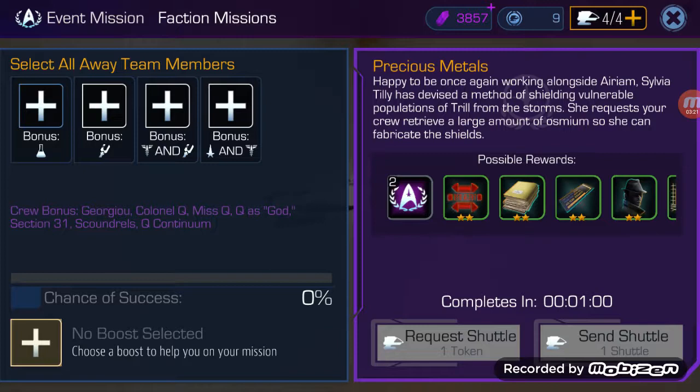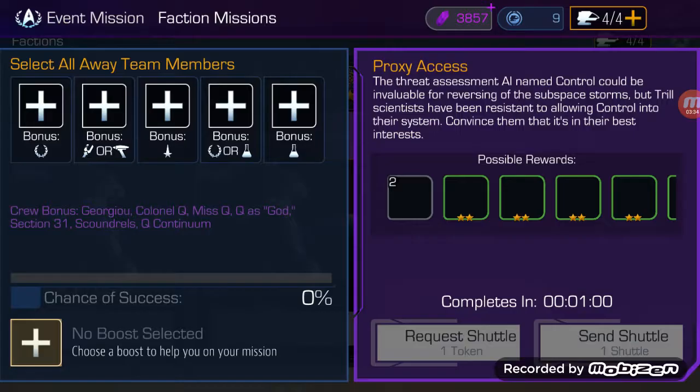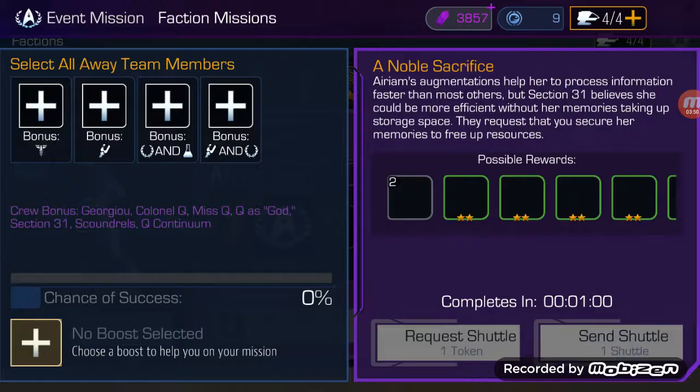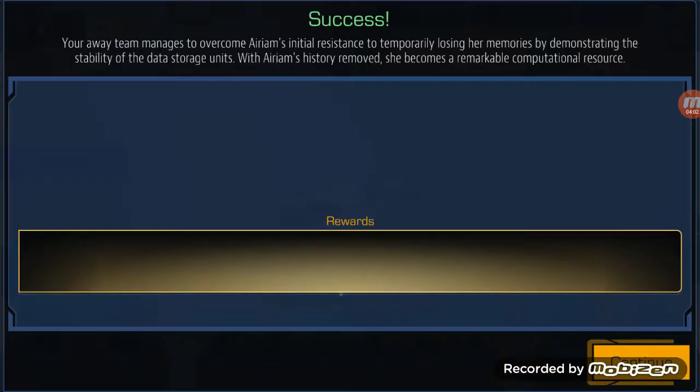We'll just keep staffing these 10 shuttles, slapping a zero-star time booster on them, sending and completing — instant gratification. Two more to go. Open up this one, put our crew in the slots, get them going, slap a zero-star time booster on that, send and complete. We are approaching the end of round one — one shuttle left in the '10 then all' method. This is the 10th shuttle of round one, the last one. We'll staff that, slap a zero-star time booster on it, and send and complete it.